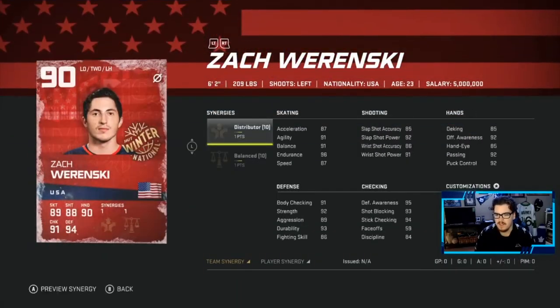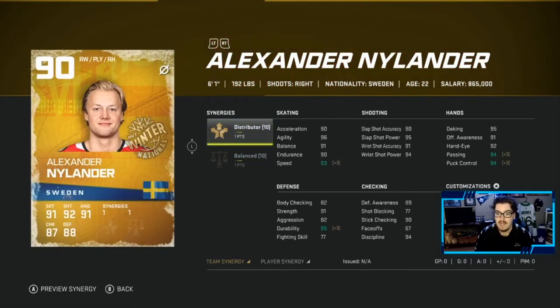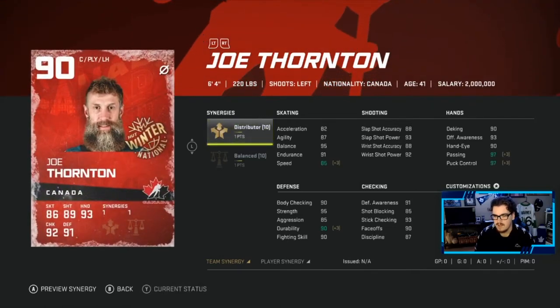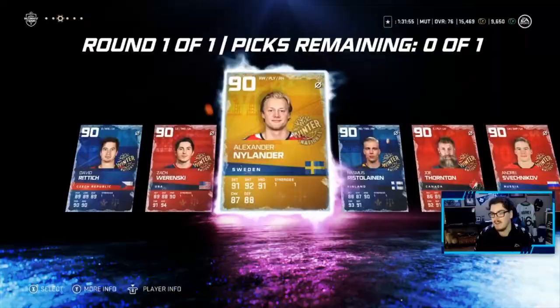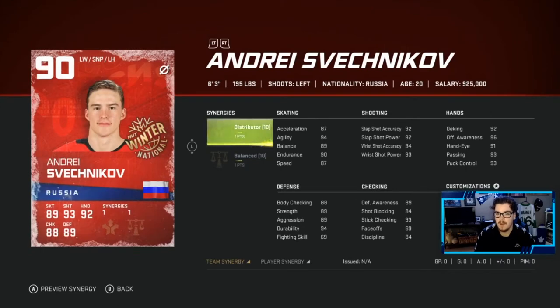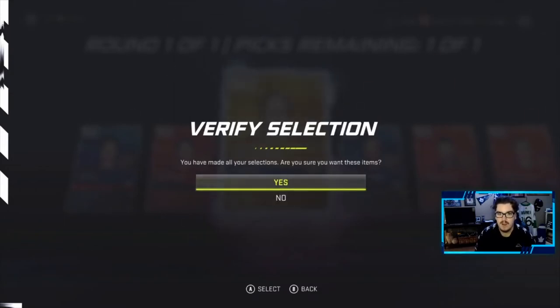I'm not gonna go with a goalie — doesn't make sense. Zach Werenski is a really good card if you get balance and distributor. Alex Nylander is a guy I took on my main account. Rasmus is okay but pretty slow if you don't have distributor activated, same with Jumbo Joe. Svechnikov is a good card. Right now I'm leaning towards Svechnikov or Nylander — we're gonna go Alexander Nylander. So we have a top line of Nylander, Backstrom, and Gariano.